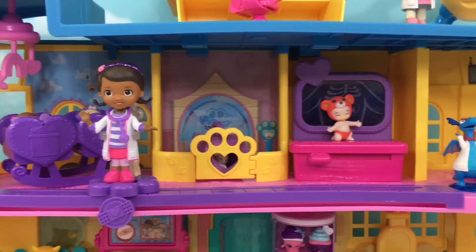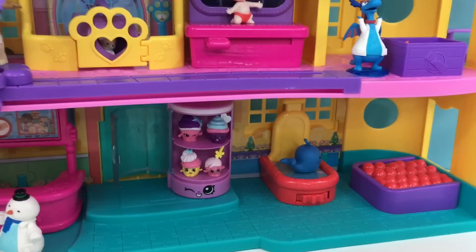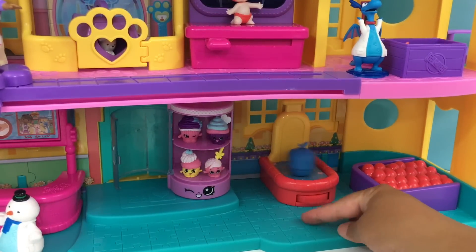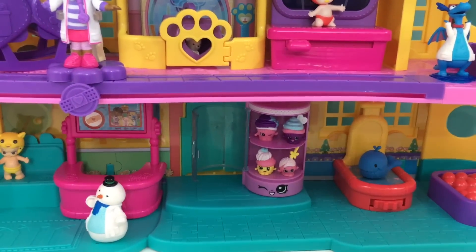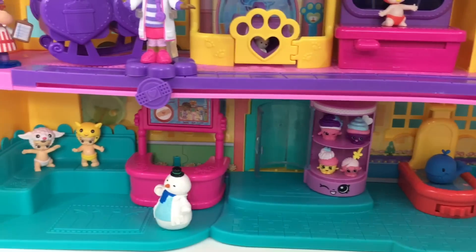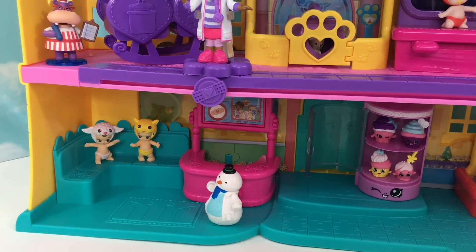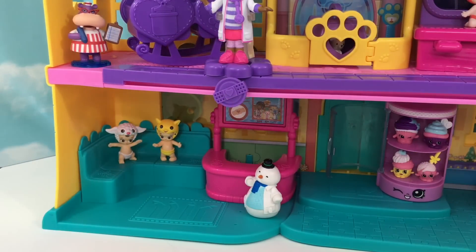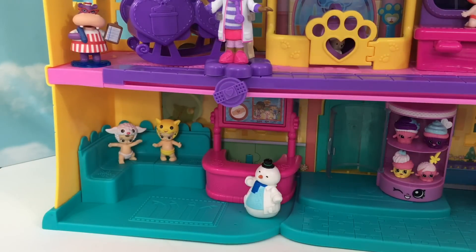Now let's go down to our first floor. From the right, we have our play area — we have a ball pit and our swimming whale. We also have some Shopkins cupcakes here. And on the left side is our waiting area or check-in area. We have Chilly as our receptionist. And in the lobby, we have Sheena and Libby waiting to pick up their pet friend.